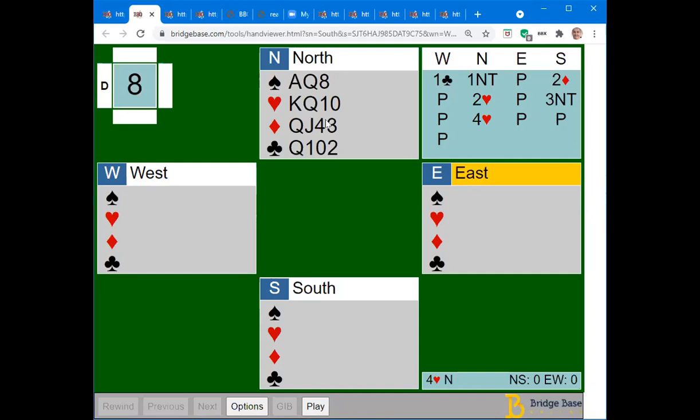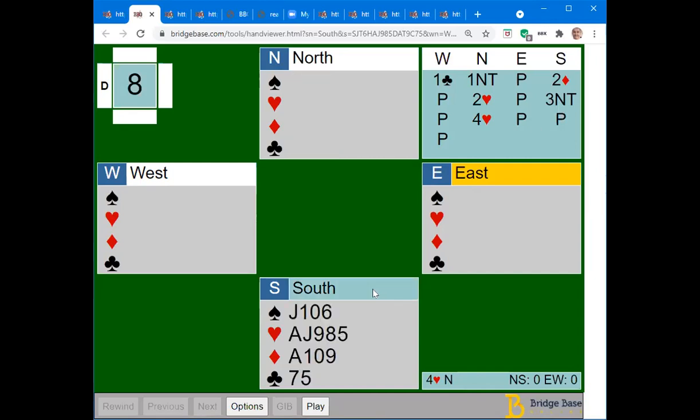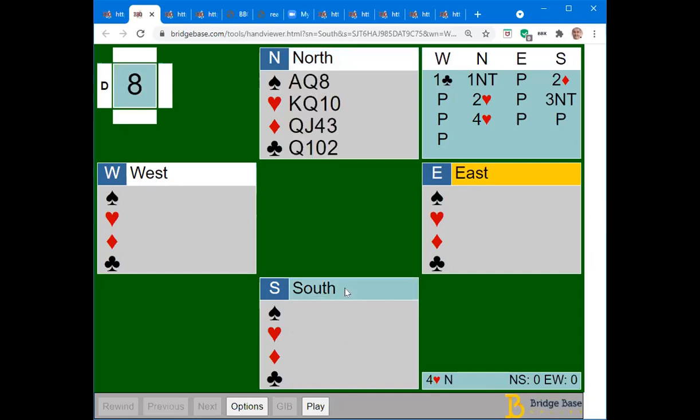You want to show exactly five hearts, and the way you do that is to transfer to hearts and then rebid three no-trump. Your partner now knows you have exactly five hearts and will either pass three no-trump or rebid four hearts with an eight-card fit. If you bid four hearts or three hearts, you're showing a six-card suit, and South only has five. South could invite game by bidding two no-trump with a five-card suit or three hearts with a six-card suit. This is an overcall of one no-trump, showing 15 to 17, not 12 to 14.